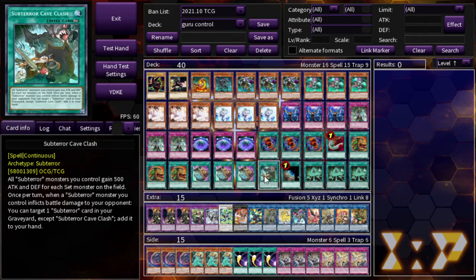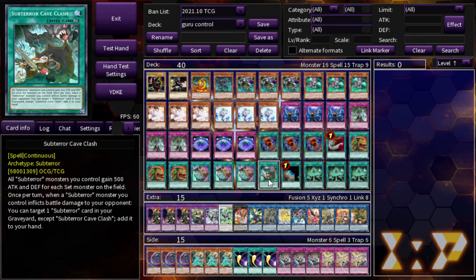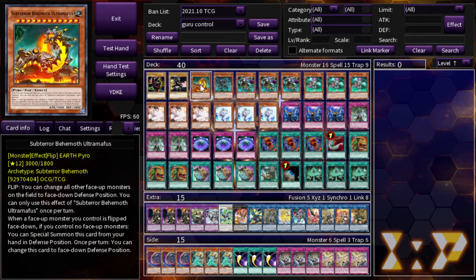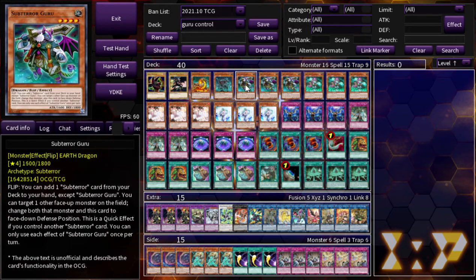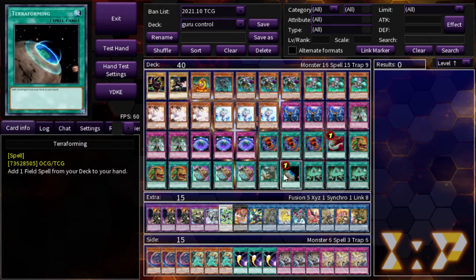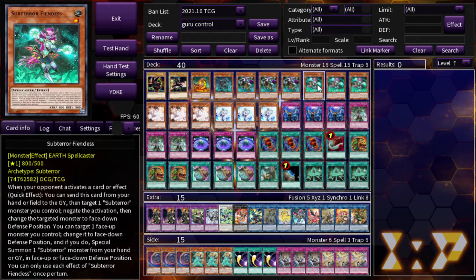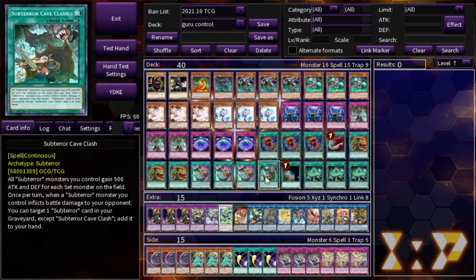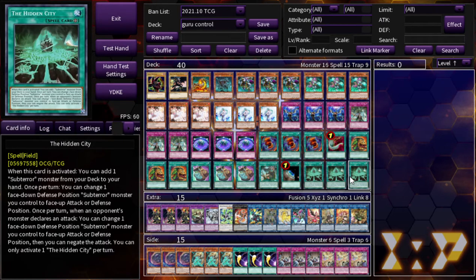One Terraforming, one Subterra Cave Clash — an easy searchable card. It actually makes your monsters gain a ton of attack: when you think about Ultramafus flipping multiple opponent's cards face down, everything you own gains a thousand attack assuming none of your cards are flipped face down. This is potentially getting up to five thousand attack points, and once you inflict damage to your opponent you get to add your Fiendus back to hand — so you're getting attack boosts plus your omni-negates back every single turn. Then three Hidden City, which the whole deck is based around.